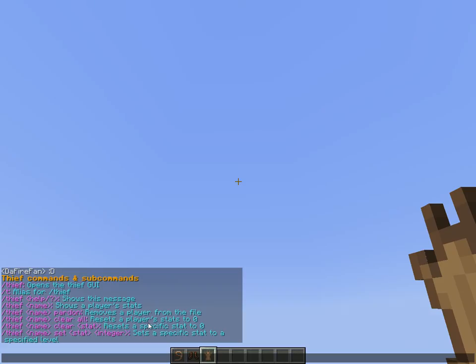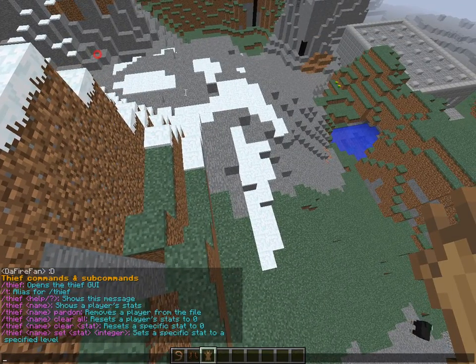The data file for players creates a new section with the player's name every time a player who is not already in the file logs in as a thief. It creates a section under their name with 'points', 'levels', and 'since'. Points is how many points they've got, levels are obtained via points - for instance 20 points gets you one level, which is configurable. 'Since' is the time they first logged into the file, shown as a timestamp like 23:41:24 followed by the date, for example 5/22/2016.